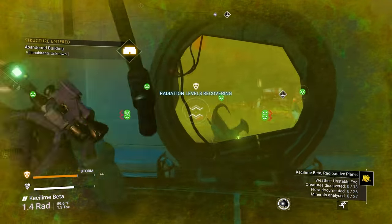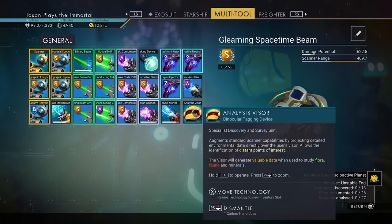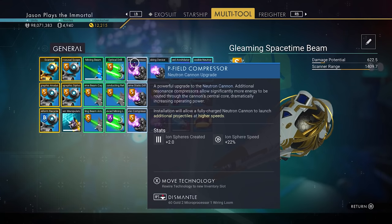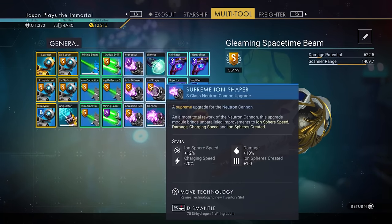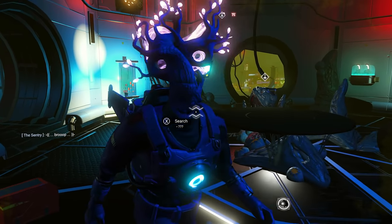This is my new favorite weapon. If you want yours, go to the Space Anomaly, grab the Neutron Cannon and the Phi Field Compressor — that's the upgrade for the Neutron Cannon — and you'll be on your way to having the best weapon in No Man's Sky. I'll see you guys in the next video!